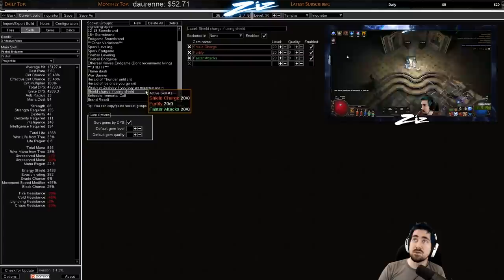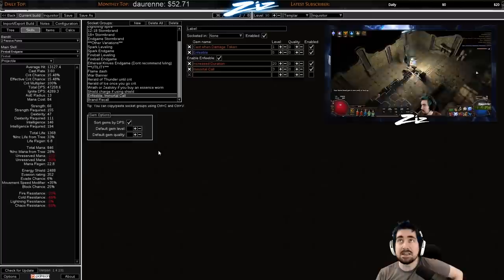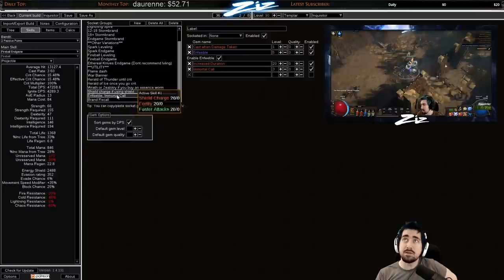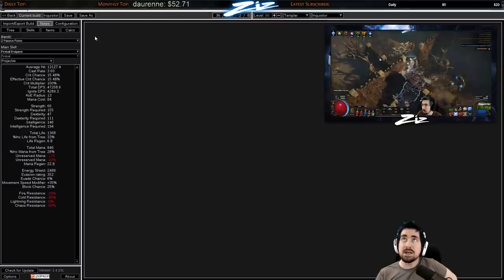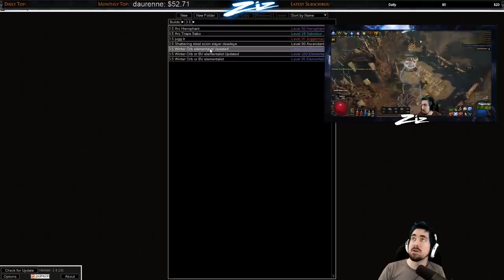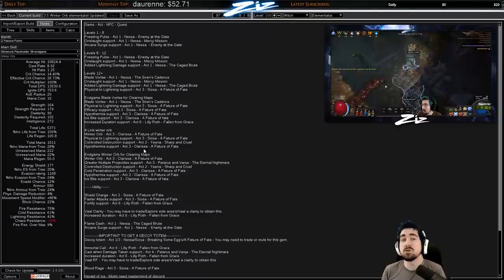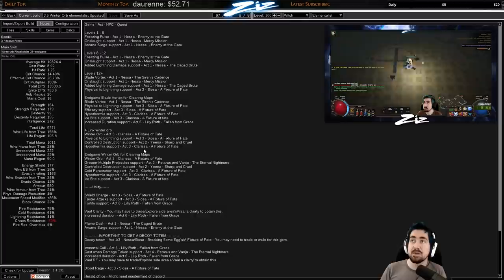You can do a 20 quality Culling Strike as well for even more attack speed. Set up CWDT as early as you can — I know it's very hard to get the links early on, but definitely something I'd try to do. Keep Immortal Call at level one and Orb of Storms at level five — that should all be fine. My moderator Mr. Mataki goes through and adds notes showing exactly what four-links and three-links to use and where to buy the gems, which is especially good for new players who struggle knowing where to get gems on a Templar character.